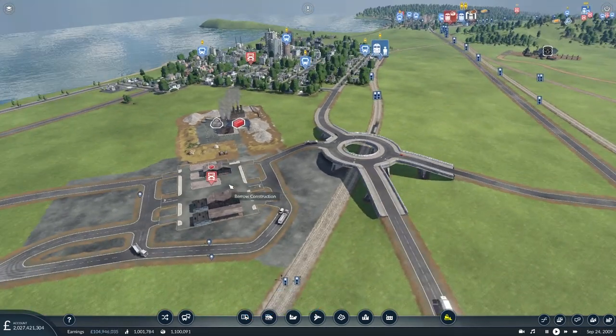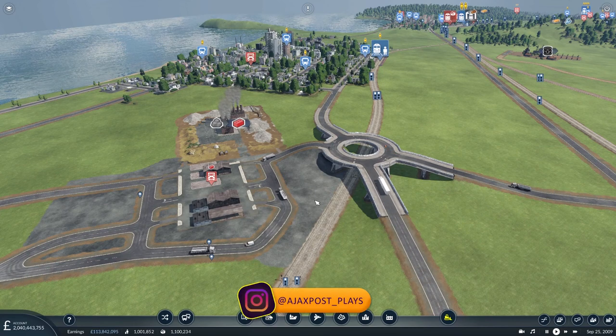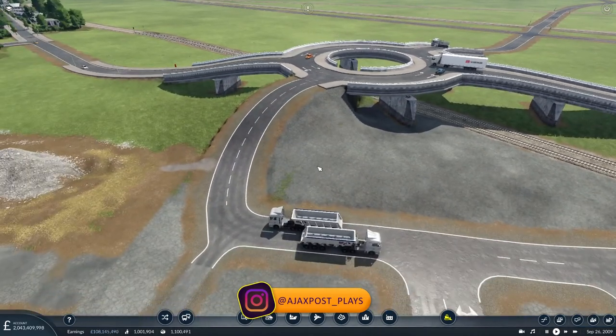I thought that really doesn't work terribly well. So off camera I played around and I created a not terribly attractive roundabout here, which should reduce the waiting time for some of the routes on part of their journey. I probably should have actually moved this truck depot, this truck station, a little bit further down so there won't be such a steep incline there.